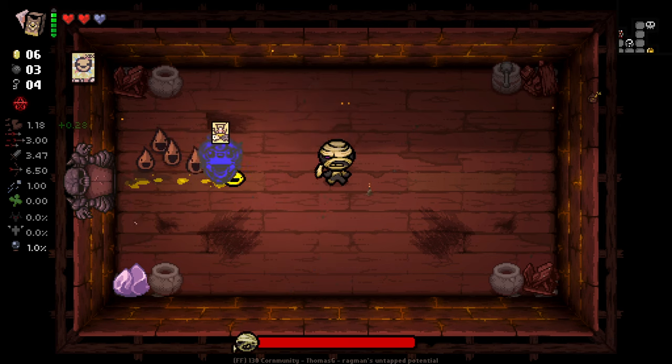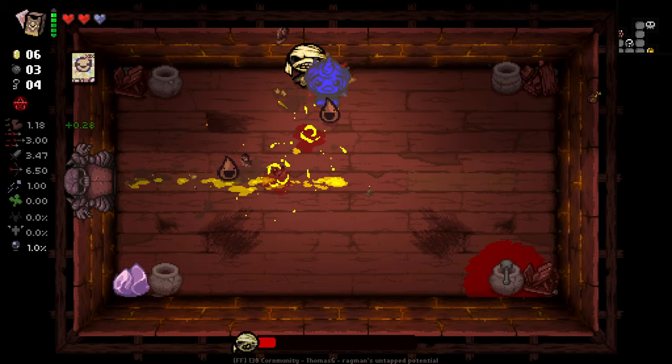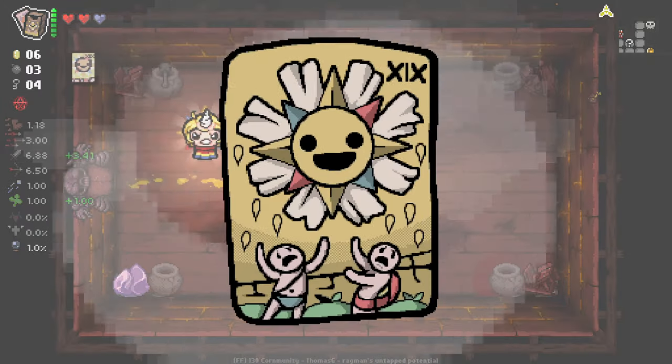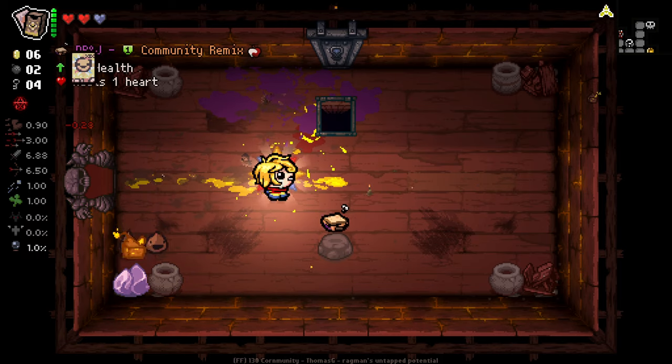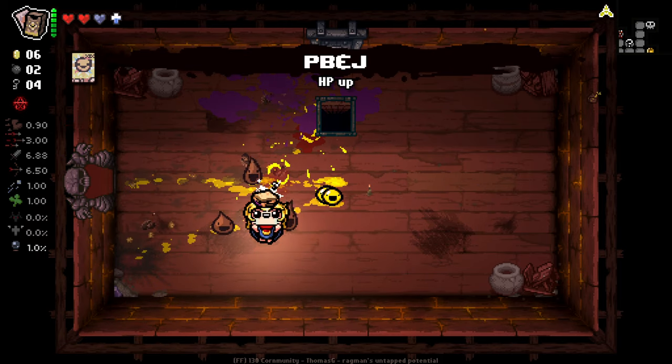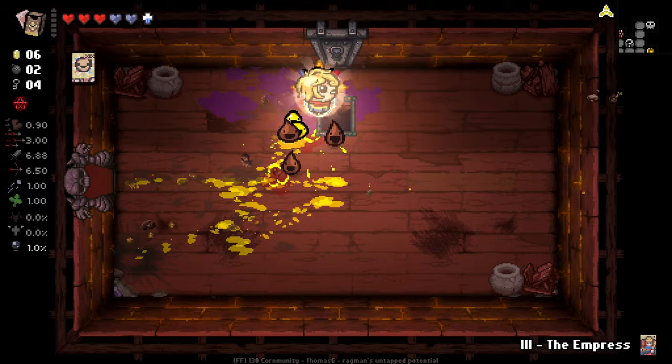We'll use our chariot card here because this isn't one that I super care for using otherwise. Used a sun card after the boss was killed - like soul. Had a feeling that would be the case. That gave us a holy mantle at least. We can pop that. Take the Empress. I don't know what the Empress does, but it might give us the Empress's effect permanently, so I think I'll suck that up on the next floor.